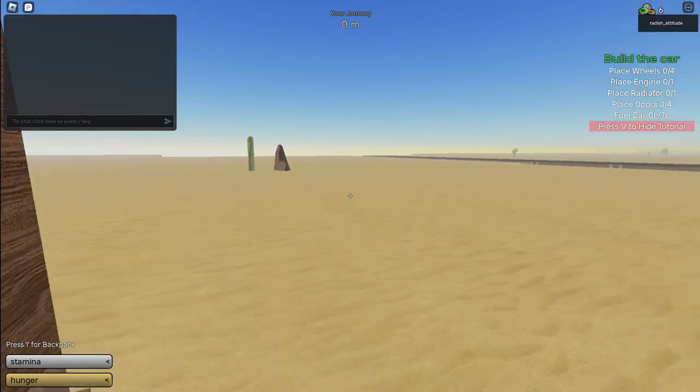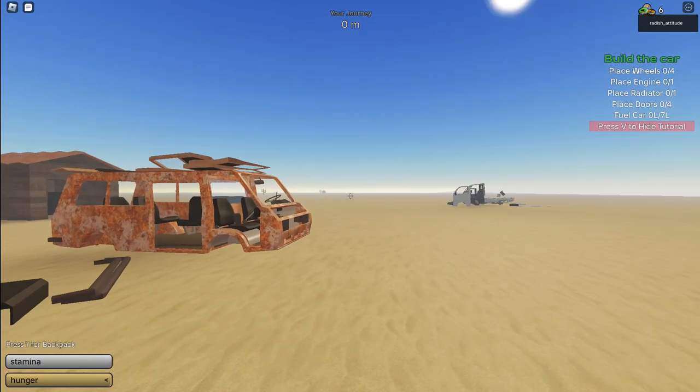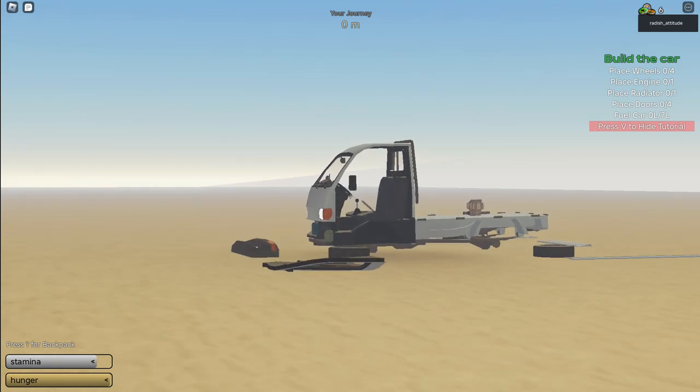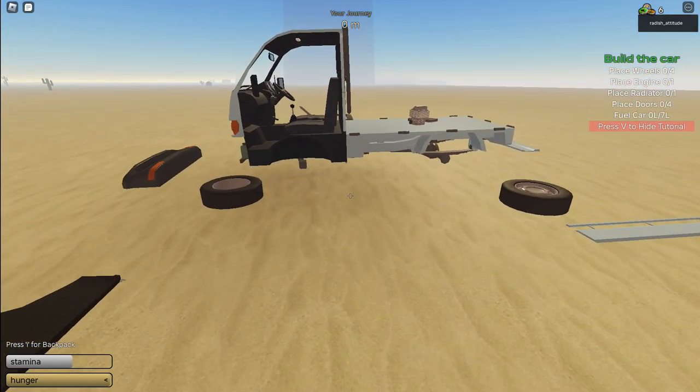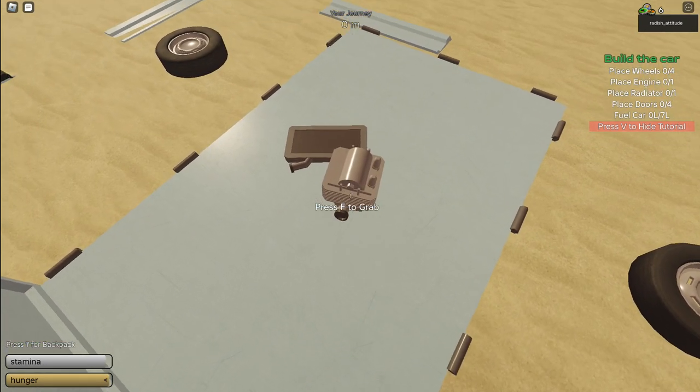We're in the map and it's supposed to spawn over here. Gotta wait. Okay, there it is. So what does this use? It uses the ATV quad bike engine and it's a very tiny engine.